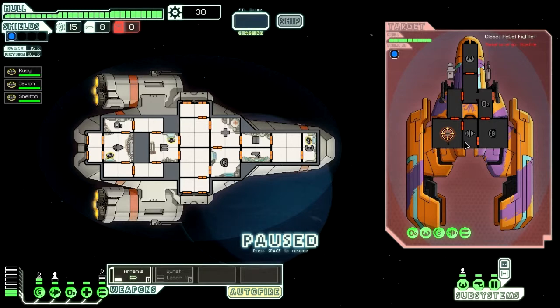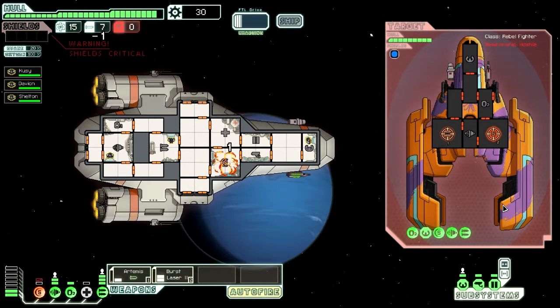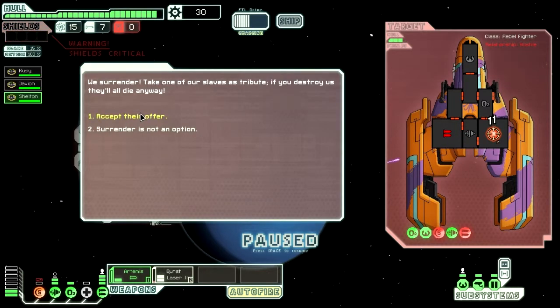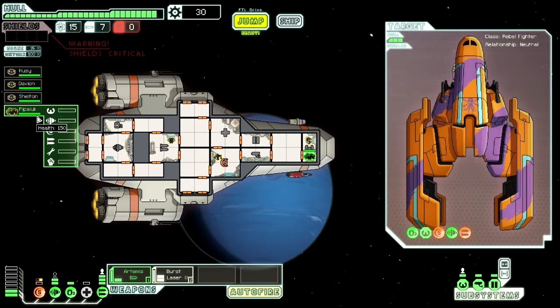So I'm going to blow his weapons up with my missile and then take his shields out. He went straight for our shields. We've destroyed his weapons, so he's not going to be able to fire now — which is good for us. He's surrendered and given us one of his crew members, Pippa Luck. Now we can control more parts of the ship at once, which is really good.